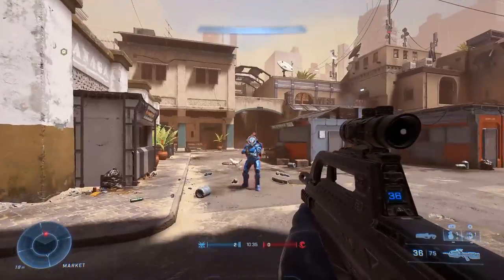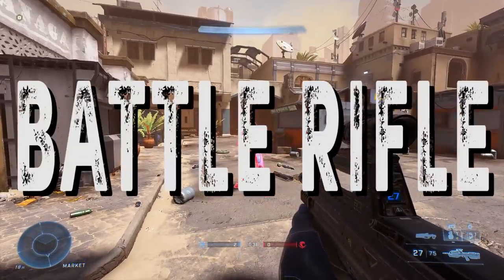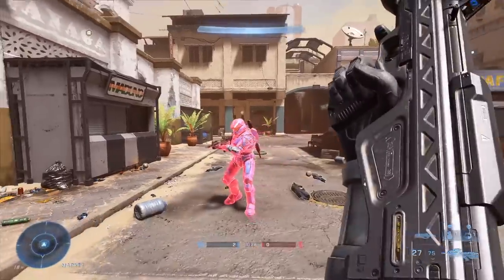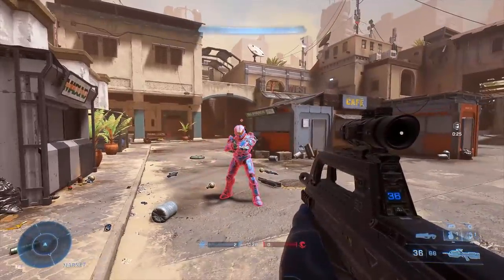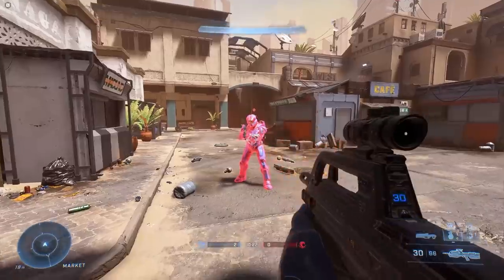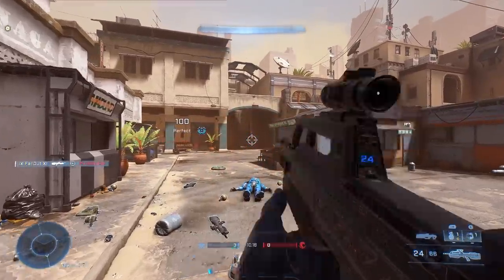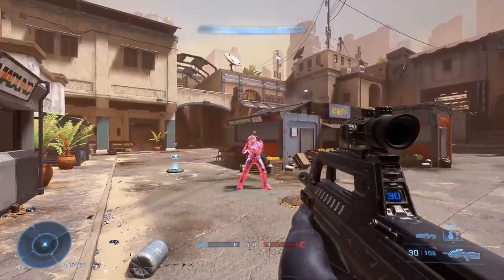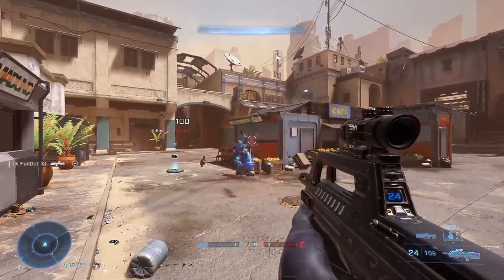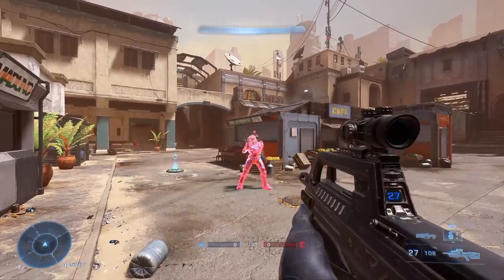First up, the Cadillac of Halo weapons — the OG, the BR-75, aka the Battle Rifle. If you're new, you're gonna want to get familiar with the BR because it's one of your go-to weapons in PvP. Very straightforward, very reliable at both close and long range. The BR is a burst weapon — if you're a Destiny player, think Pulse Rifle. Every trigger squeeze is three bullets out of the chamber, fires semi-auto with a 36-size mag. If you're dead-on accurate, it'll take four bursts overall to lock up a kill.